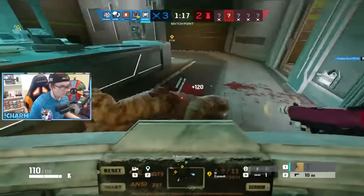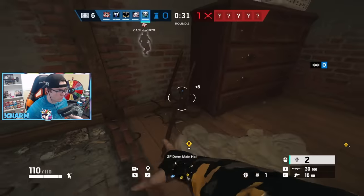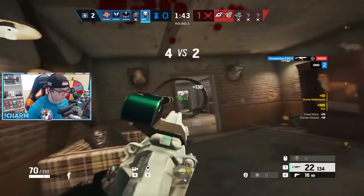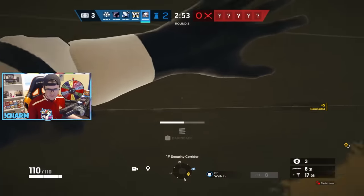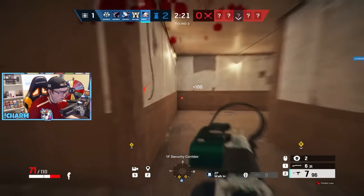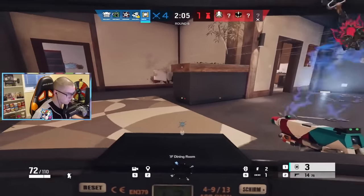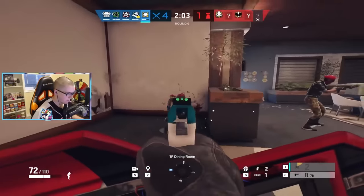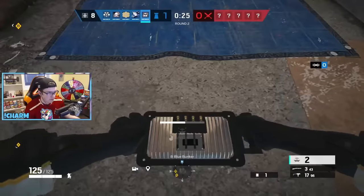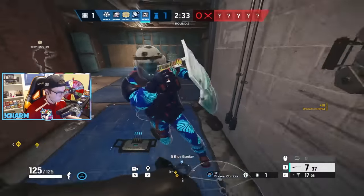Blitz players can either ruin your entire day or be a free kill for the defense. Strategically, you can run impact grenades and as many traps as necessary while barricading as many doors as you can. Not only does this waste his time, but it gives you a big heads up as to where he's coming from. The worst part about Blitz is how fast he gets up in your face to blind you, so using barricades to avoid that is key. Or we can just pick Mute and sit on top of the Mute jammer so his shield doesn't work.